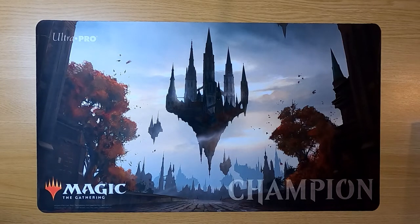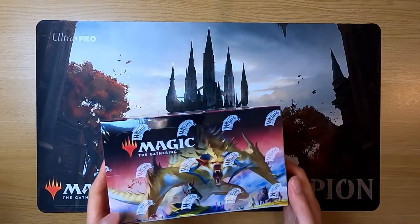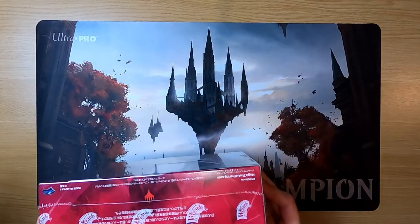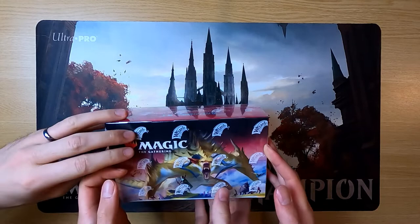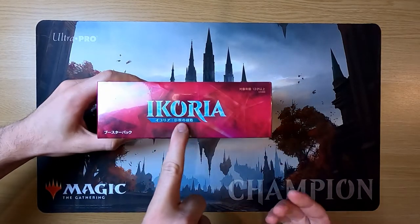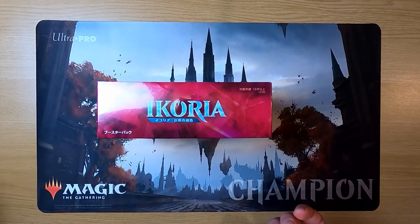Alex has managed to acquire a Japanese set of Ikoria, which you can only really tell from the writing on the side, because the rest of it is all in English. Alex does read Japanese whereas Martin does not, so it could be interesting to see if the card names mean anything. Since it's Alex's box, he'll do the honours.